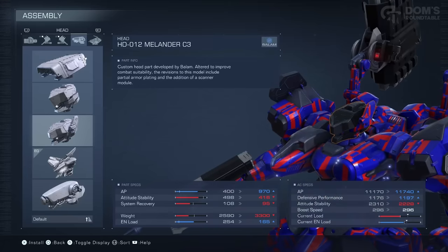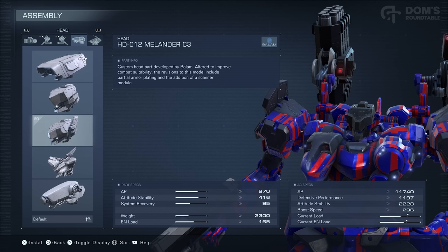Though the Melanda C3 is looking pretty good to me actually — it only has a slightly reduced scan distance, it lasts nearly twice as long, and the defences are really good. So let's switch out to the Melanda. And finally, we're now onto the juicy bits — let's have a look at the weapons.